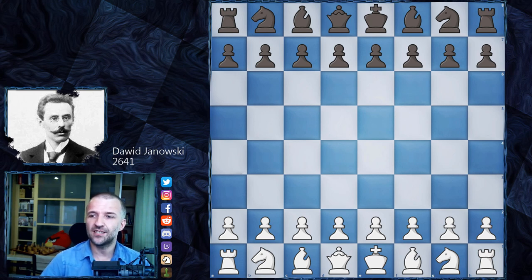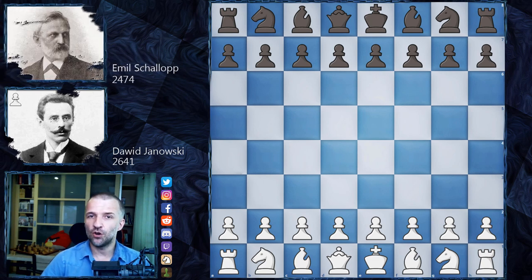His ranking according to Chess Metrics was 2668 — not his peak yet. A couple of years later he was one of the best players in the world. In 1904 he was number one in the world according to Chess Metrics. His games were played against very strong opponents, always very dangerous. In this game he plays as White.